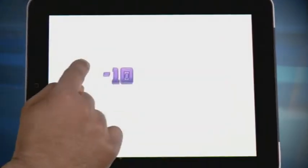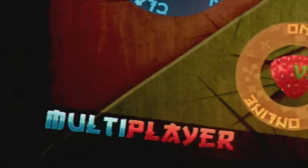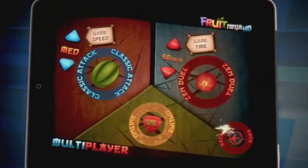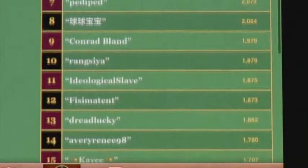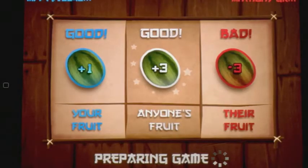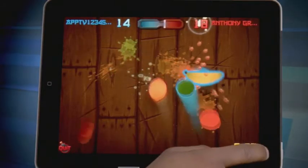Bombs are a factor in arcade mode and hitting one will cost you 10 points. And finally, connect. You can access Game Center, which allows you to play head-to-head with friends or random strangers who are training in some vitamin C related combat. Everyone is assigned a color of fruit — slice yours and not your opponents.